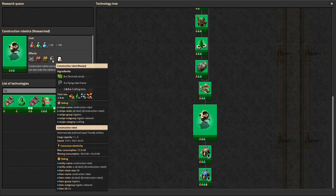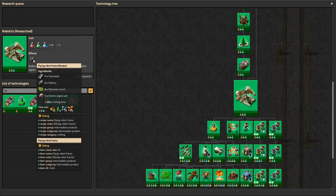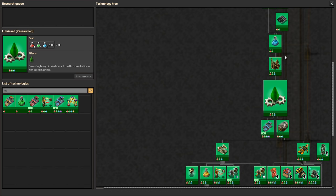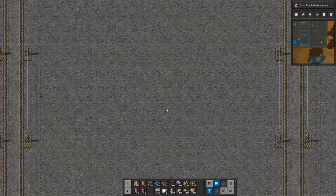We want to make these, but flying robot frames take batteries — we don't have those. Electric engines — those need lubricant. And then we have engines, and oil, and oil processing. It is just absolutely horrendous.